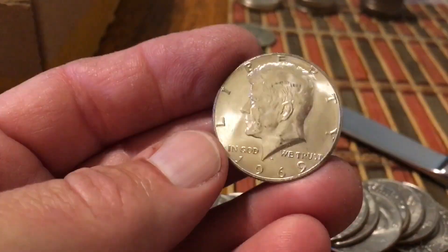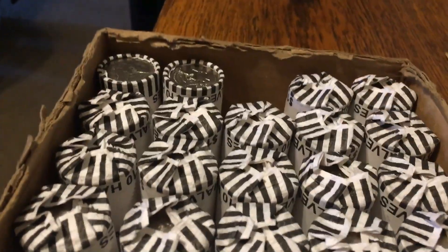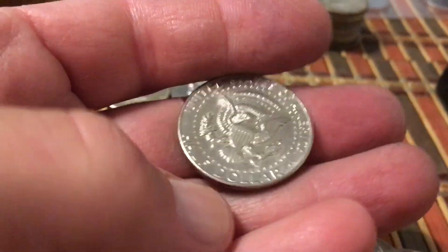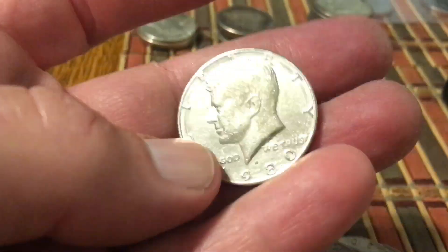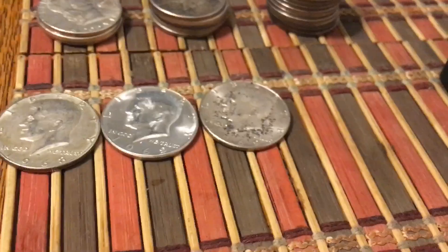Very nice 1969 — look at that! Two silvers out of box two. Getting down towards the end of the second box — it's giving up a third silver! I saw the year; this one's kind of dirty, a little lustrous in the back but dirty in the front. There it is — it's a 1969 with some crud on the front, the back looks pretty good. It's a sister to that other one but this one didn't take a bath. Three silvers out of box two.